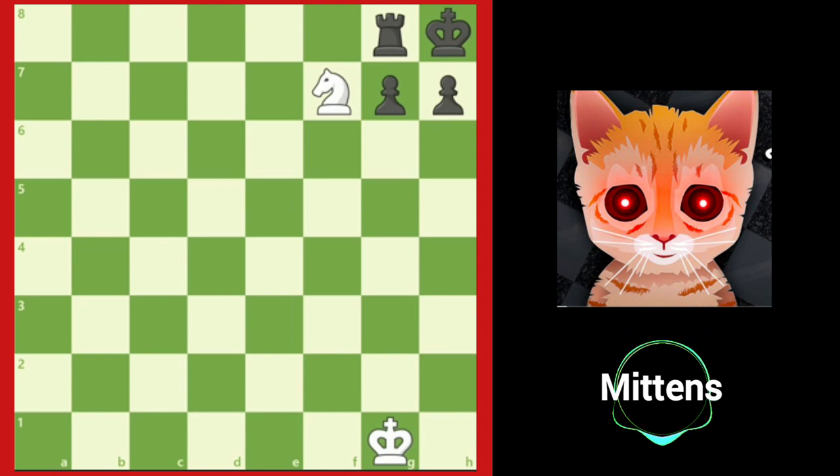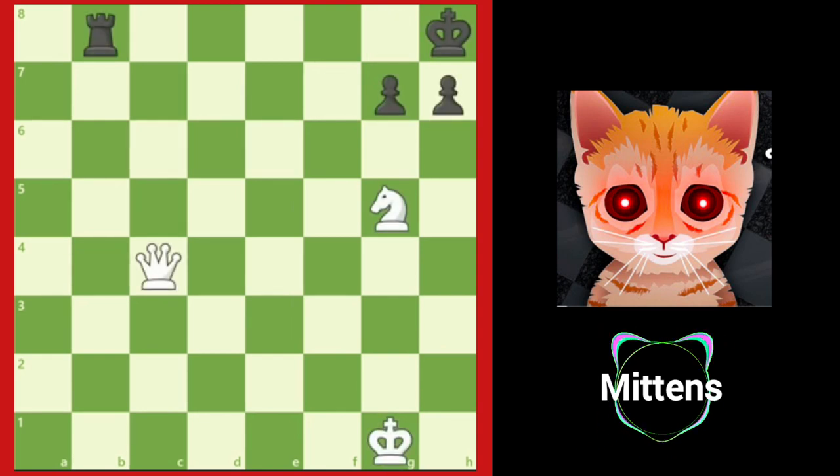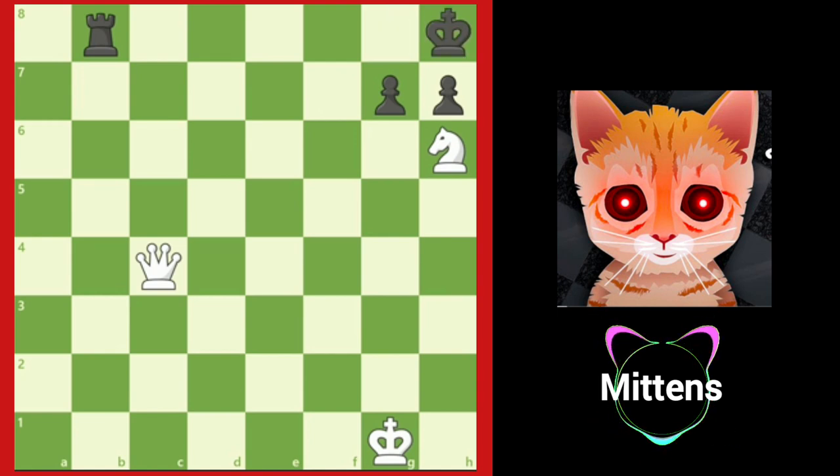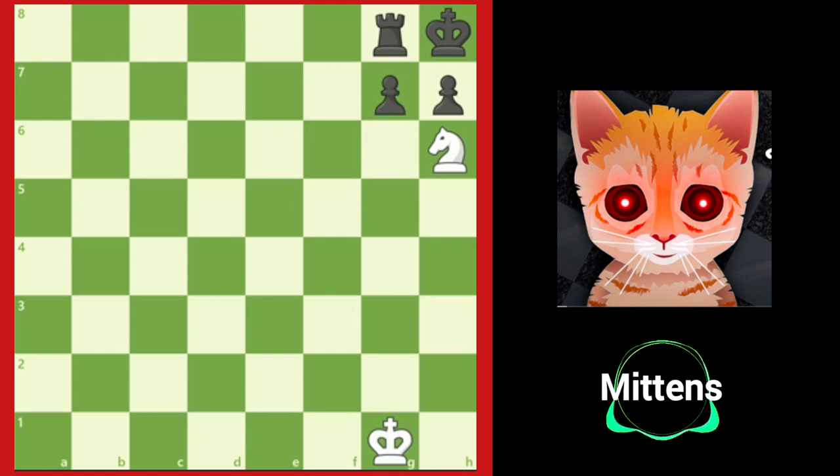Let's review that one more time. White plays knight f7 check, attracting the king to the same diagonal as white's queen. White plays a double check with knight h6. The king is forced back into the corner. And now the most important move — attracting the rook to g8 with queen to g8 check. The rook is forced to capture, and now the black king has no legal squares. White plays knight f7, delivering checkmate.